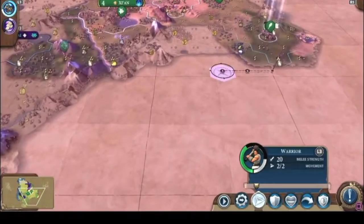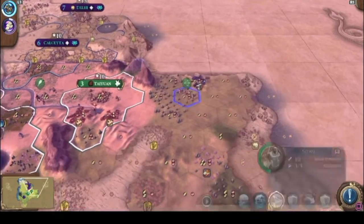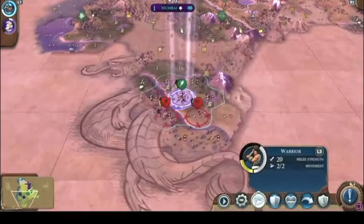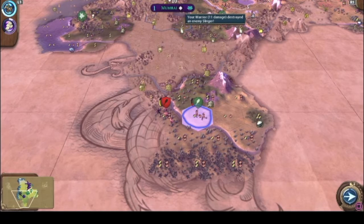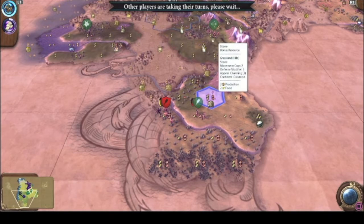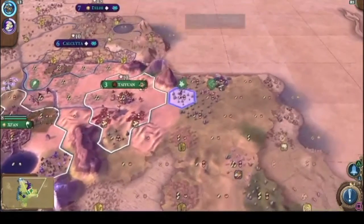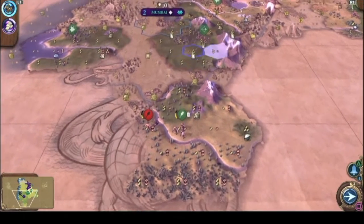We got a scout — sending them down. Whoa, all the archers are blocking the way. Two turns — take them out. If you can survive one turn I'm giving y'all an upgrade — you literally just have to survive. The archers are almost there — please just survive. Oh my gosh, they survived!